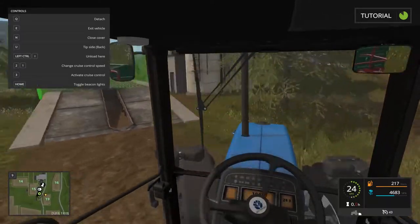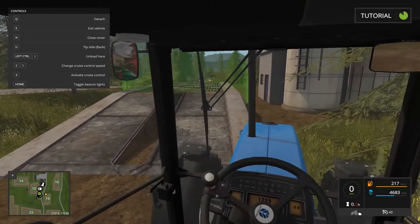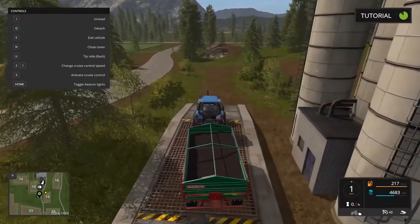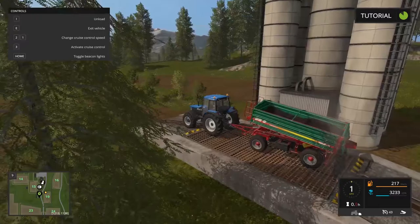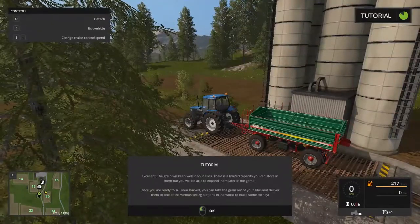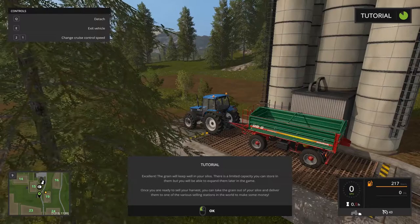So we drive up here — I'm guessing. That's not good, let's back up. It's like driving a semi here — not good. All right, unload — pull forward maybe. Excellent! The grain will keep well in your silos. There is a limited capacity you can store in them; you'll be able to expand them later in the game. Once you're ready to sell your harvest, you can take the grain out of your silos and deliver it to one of the various selling stations in the world to make some money.